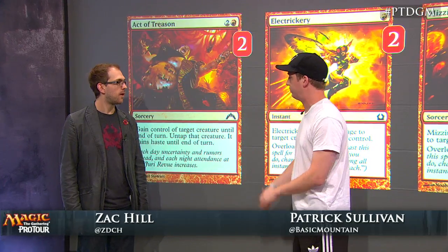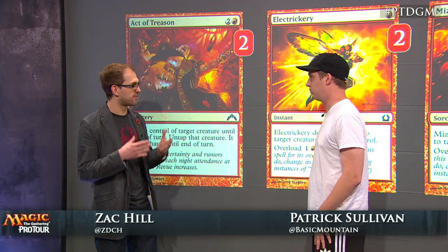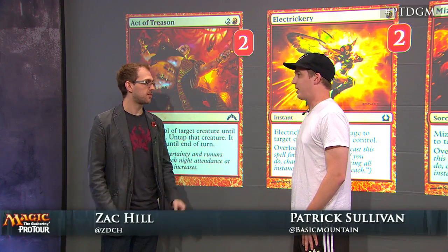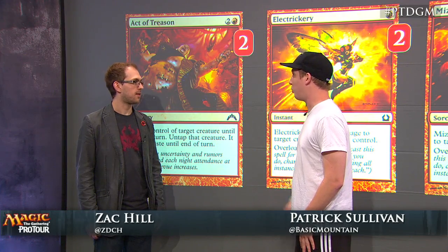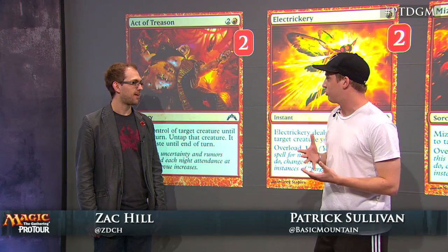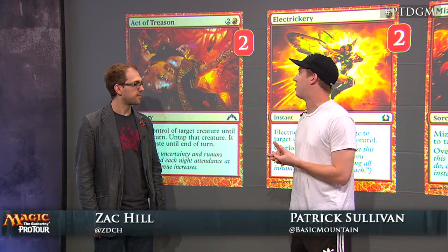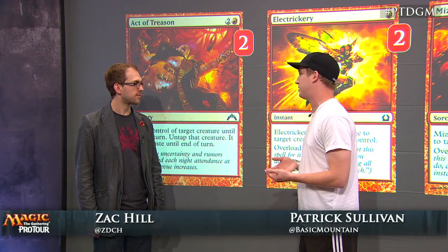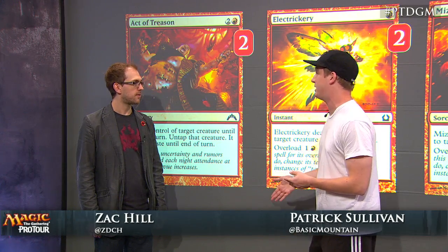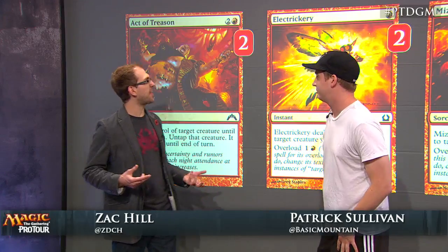There's another Act of Treason variant in this set — same cost but one more mana, and it gives +2/+0. Does that bonus simply not matter in those matchups? It matters less than the one mana difference in cost. There are only 21 lands in the deck, and you're often a little clogged with three-mana spells. I didn't feel like you could risk having another spell sitting dead in your hand. I want to be casting things as efficiently as possible, so the +2/+0 would be nice, but it's really important to have the cheapest spells possible.